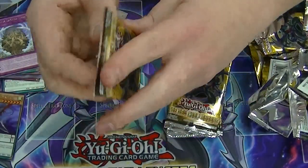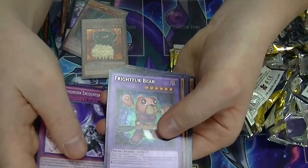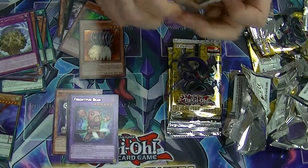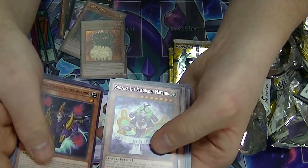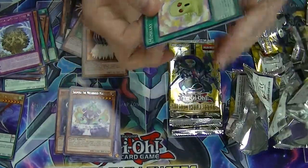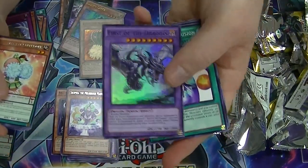Going into our third set. Do you believe in the heart of the cards? Got a rare Frightful Bear. Got a rare Symphonia the Melodious Maestro. Got a rare Performapal Cheermole, and a Super Rare First of the Dragons — a fusion card that can only be destroyed by normal monsters.